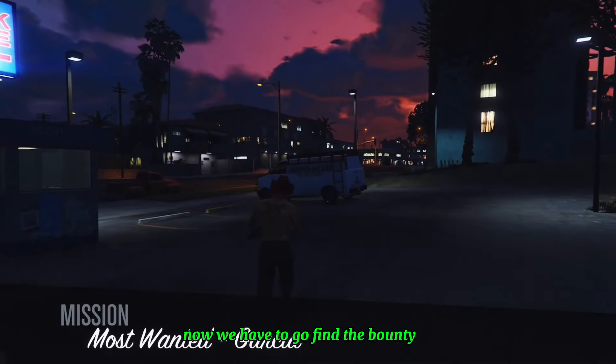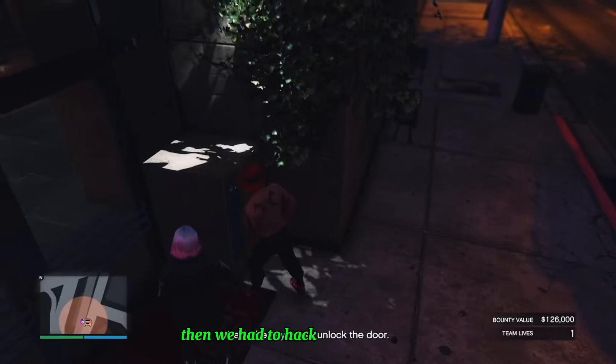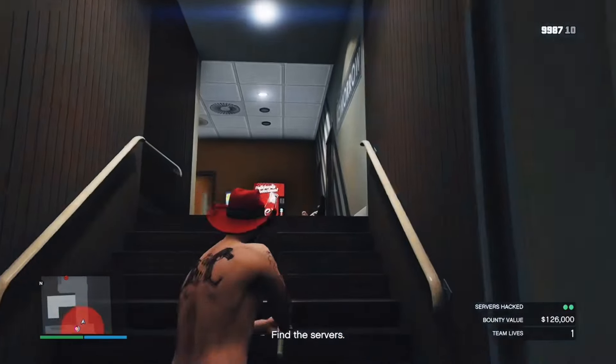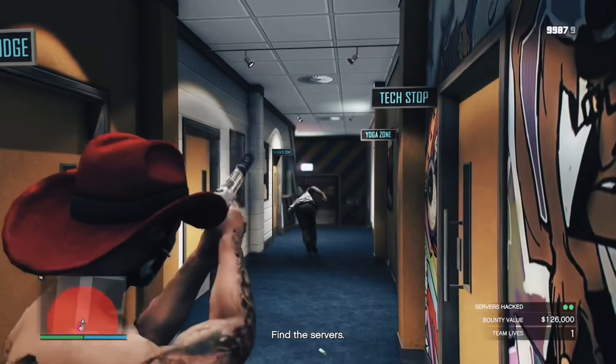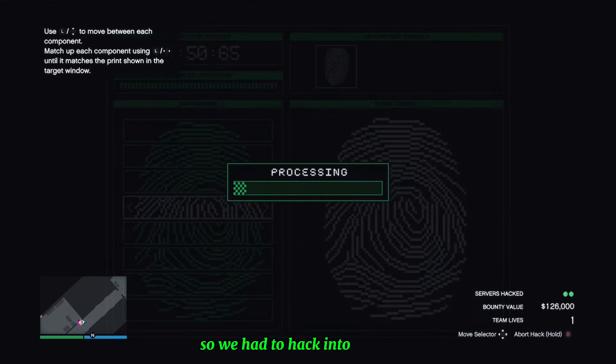Now we have to go find the bounty in this van. First, we went to the Life Invader office. Then we had to hack the keypad to get in. Then we had to eliminate these guards. After we did that, it wanted us to find the servers, so we had to hack into this room.